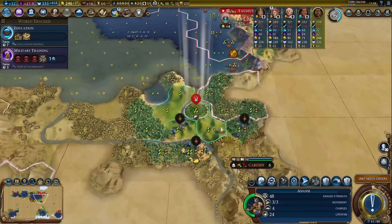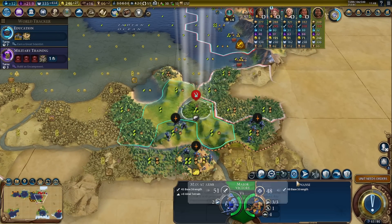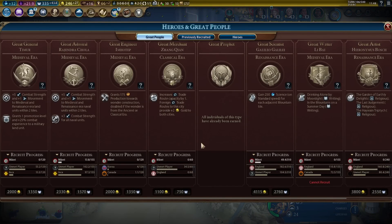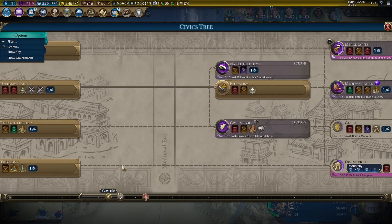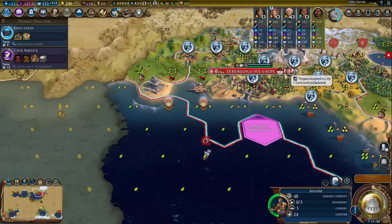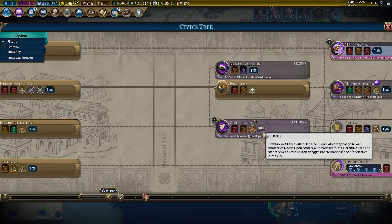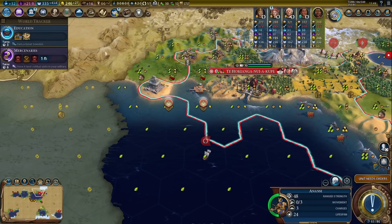Pingala will arrive in the capital in one turn. This is 120 science, 110 culture. Military training, and three more turns to finish education. I will not be getting an education boost because we are nowhere close to getting a great scientist — we'll just finish it the regular way. How long until we get 10 population? Four more turns. We can do that after mercenaries — mercenaries and then civil service, because I want to get an alliance. Definitely at least one.